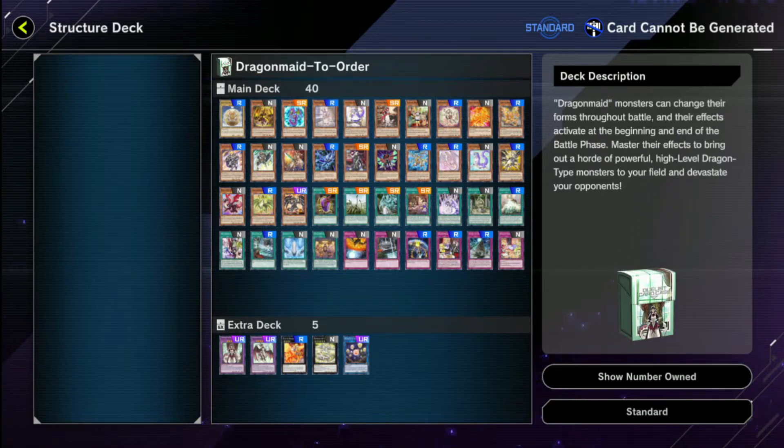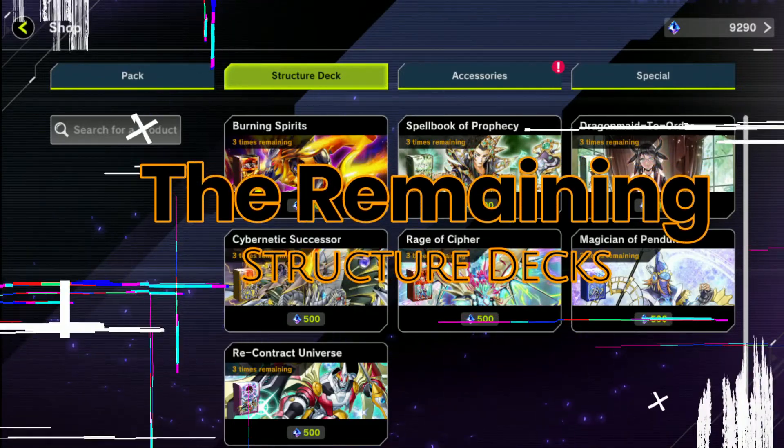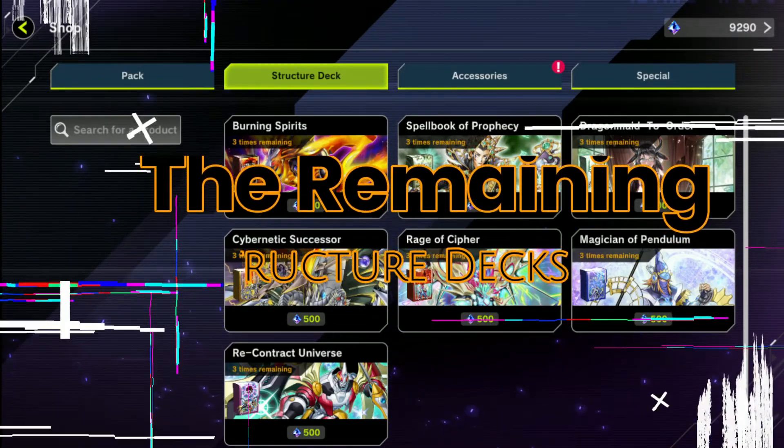This is probably the second most competitive structure deck they have. Another good thing is if you want to run the Dragon Maid version of Dragon Links, this is also a good way to get into that, because you save a lot of resources getting Dragon Maid cards for a mere 1500 gems.